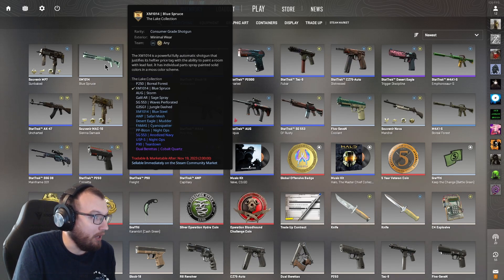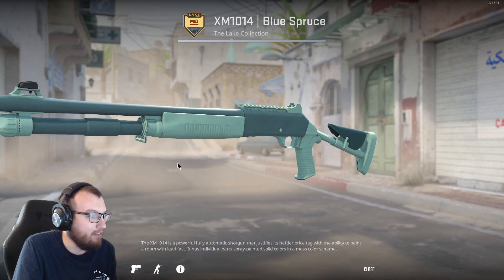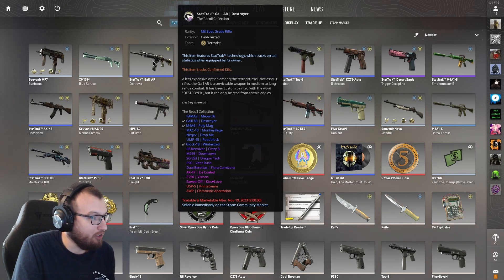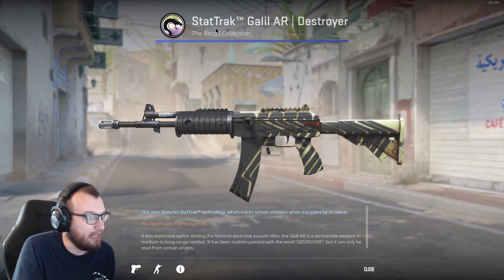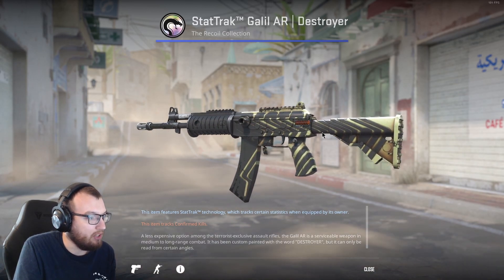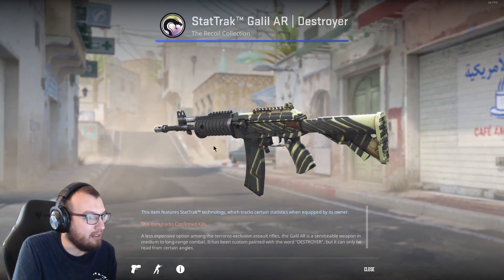I don't use the MP7 too much but eventually I'd like to get a stat track variant of that, and the same thing for the XM1014. I have the Blue Spruce skin, minimal wear. I don't use this gun very much, so I just picked a relatively cheap skin — a couple cents' worth — just to have on this gun so it's not the default. Nothing super crazy, but now we get into a couple stat tracks. I do actually like the Galil — a lot of people do not care for it but I myself find it to be a pretty decent gun. This is the stat track Galil AR Destroyer. It is field tested but even for field tested it doesn't look that bad.